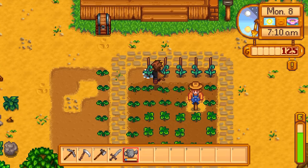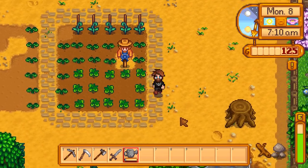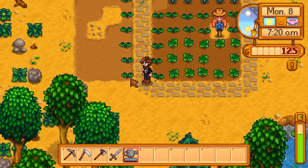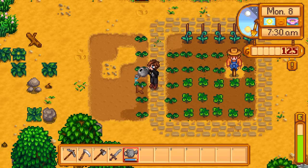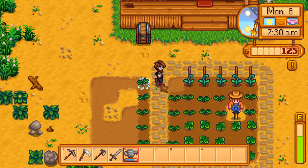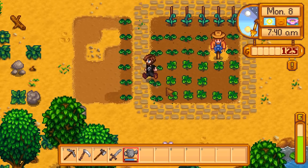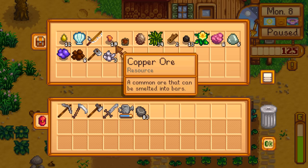Back to watering the crops - one section filled, energy getting completely drained. Grab some water. The area over there is returning to normal since we don't need it right now - we can always reuse it later. Looking pretty good overall.